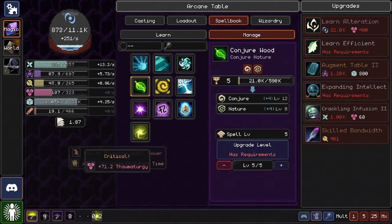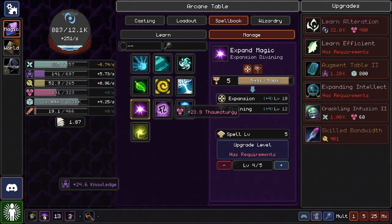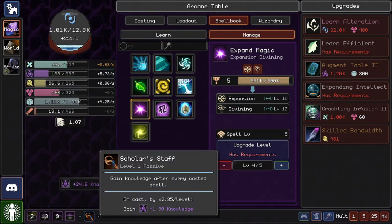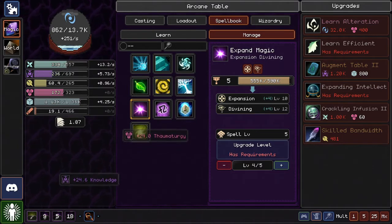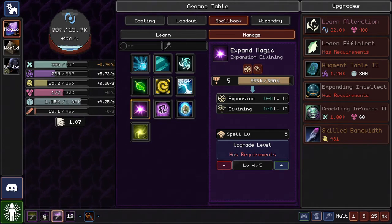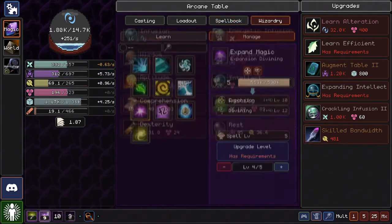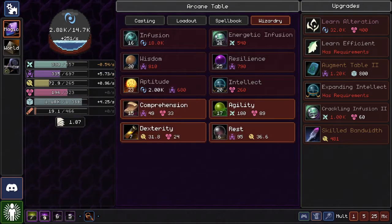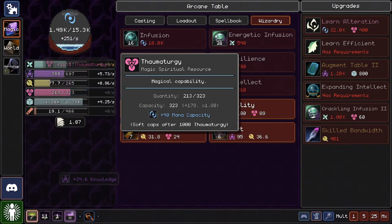There we go — getting it back up. Big crit. Scholar's Wand equipped. It takes time to equip between swapping two different loadouts — that's interesting. I can accept that, that's understandable. One Thaumaturgy please. How much for Infusion? 18? I think we can get to that with the next Thaumaturgy. Probably.